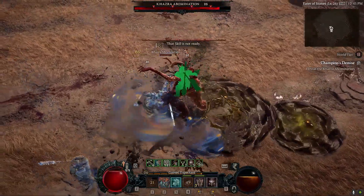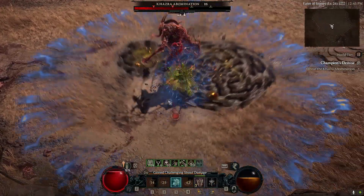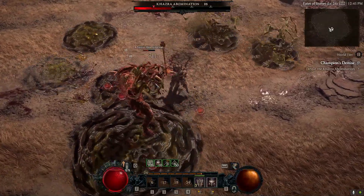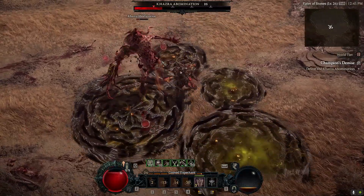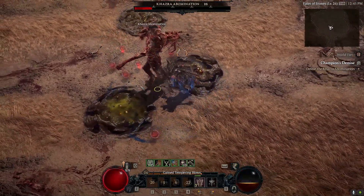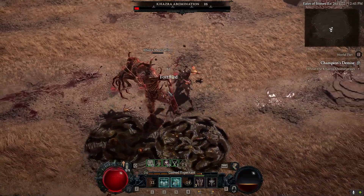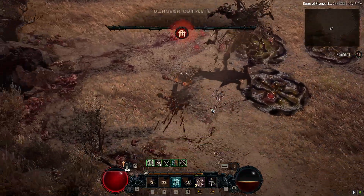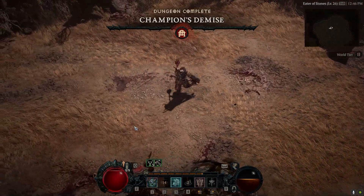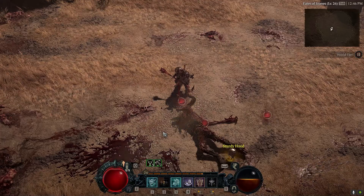Let's do the boss. Call of the Ancients really helps on bosses specifically — you're chunking them every hit, but when all three Ancients focus on a boss, really good things happen. And there it is. This is the HotA Barbarian guide — I hope it helps alleviate some of the pain that Barbarians bring. Like and subscribe if you want to see more.